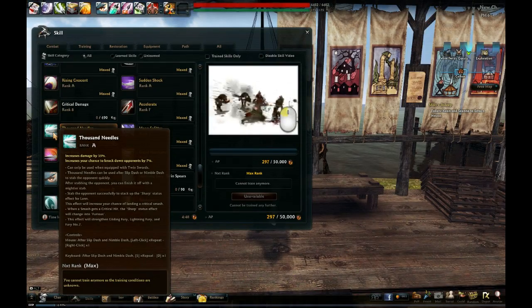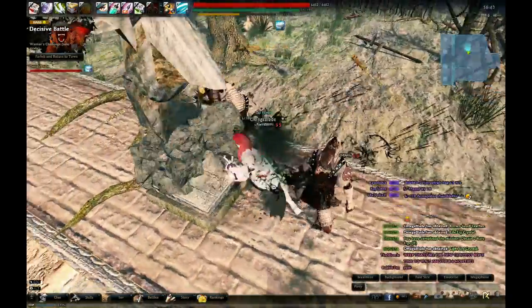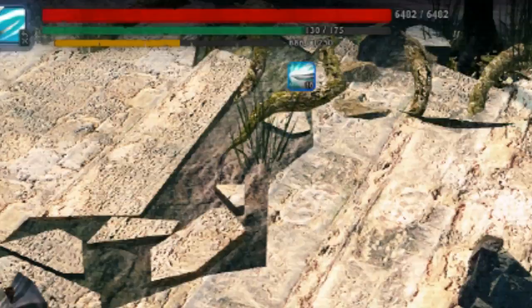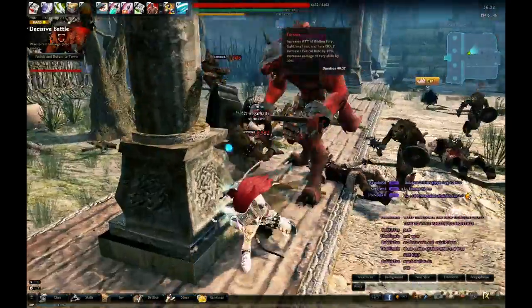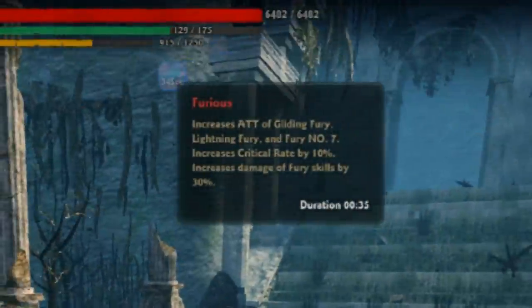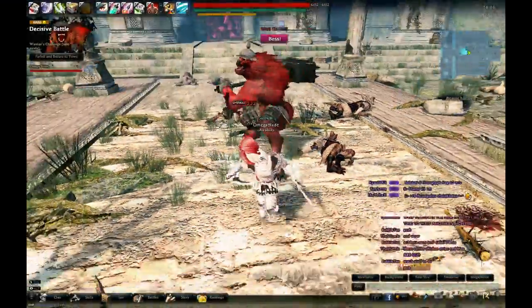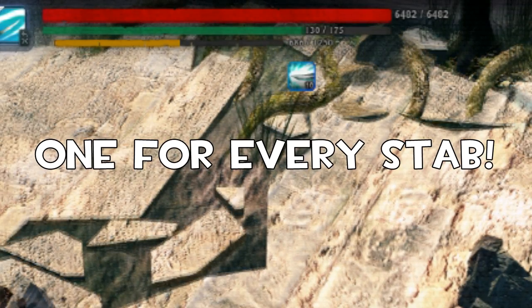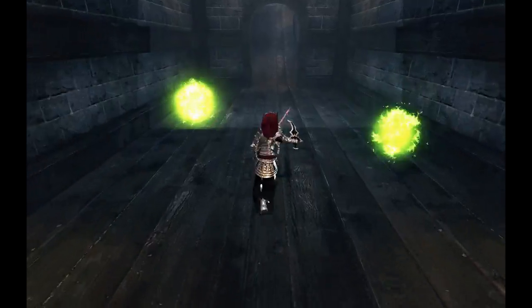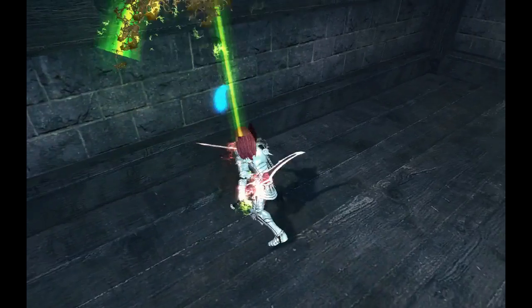If you're feeling crit-starved right now, don't worry — there are skills to deal with that. The first one is called Thousand Needles. Learn the skill, then just use Slip Dash and spam normal attacks. This will give you the Sharp buff, which increases your crit rate by 10. When you land a crit, Sharp changes to Furious, which also increases Gliding and Lightning Fury damage by 30%. The Furious buff will eventually go away, so you'll have to refresh it. But the more stacks of Sharp you score — up to 10 — the longer Furious lasts. Thousand Needles also has a smash attack with amazing range and decent power, so you can use it to poke someone from a short distance away.